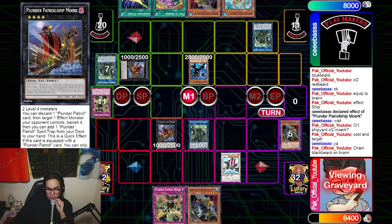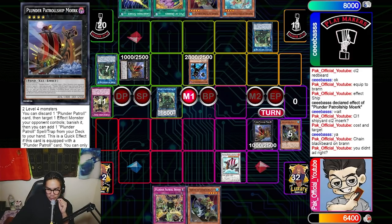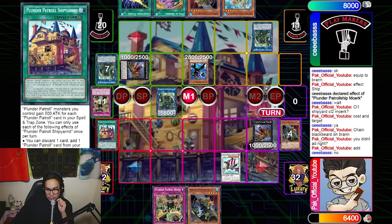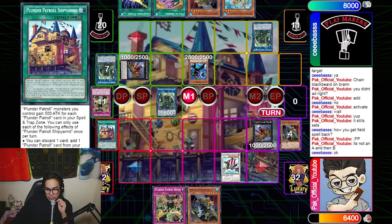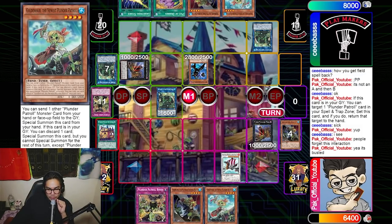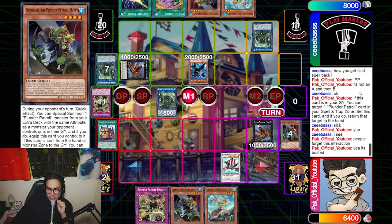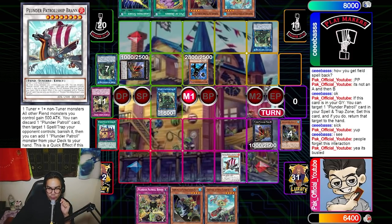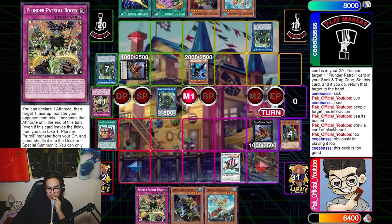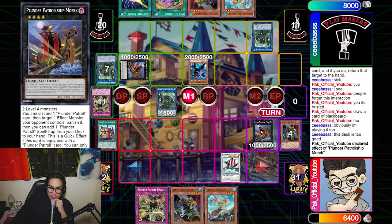I draw a card and the field spell resets. He was confused about how I got the field back, but I explained it's 'A and then B' — you do A first, and the B part of returning to hand doesn't matter even if the card doesn't get bounced.